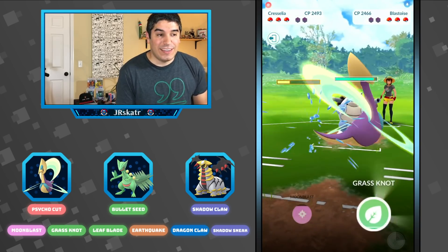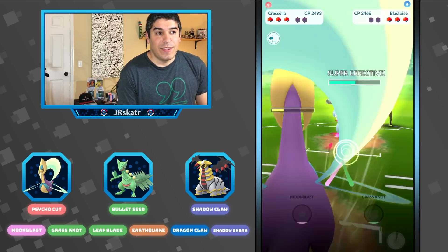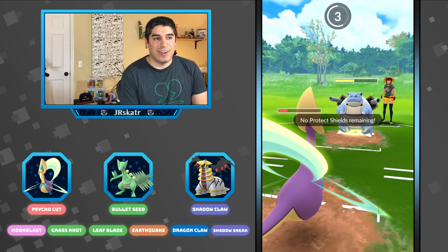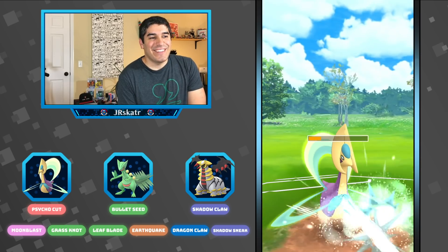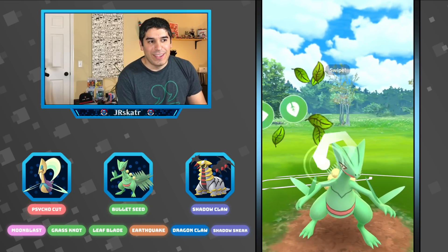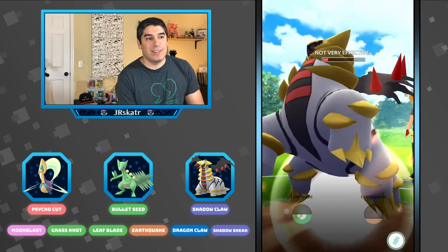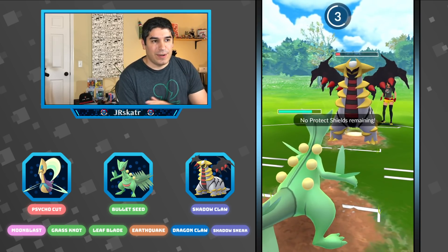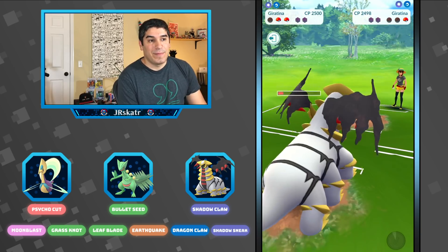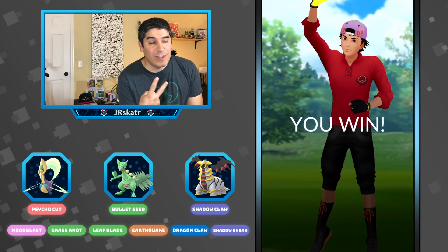Grass Knot — we should be okay here. They can't shield anymore. I could have gotten to the next one — I was trying to get cute with that. So yeah, we lose Cresselia there. But we have Sceptile with full health. Only three Bullet Seeds to the Leaf Blade, and we knock out the Blastoise. Then we have enough health where nothing this Giratina can do will KO us. And the Venusaur is down. So now we're two and one in the set, two and zero with Sceptile. I'm pretty satisfied right now.